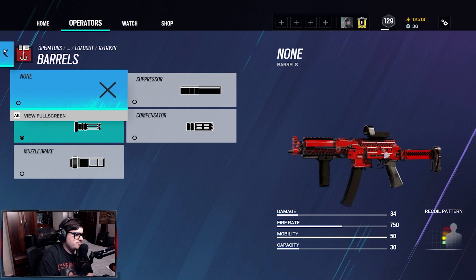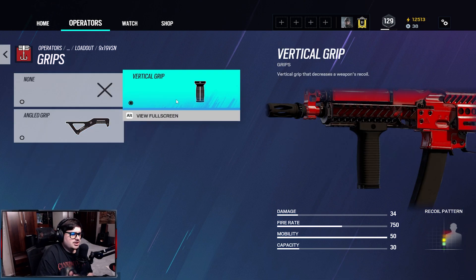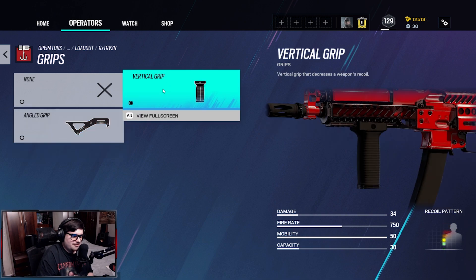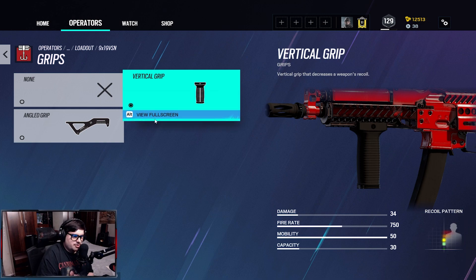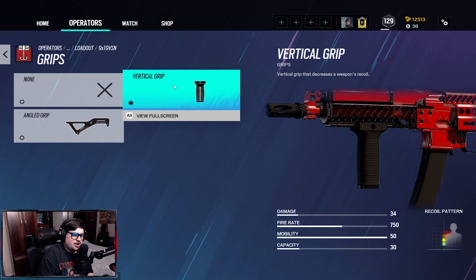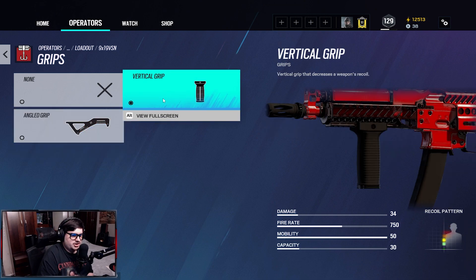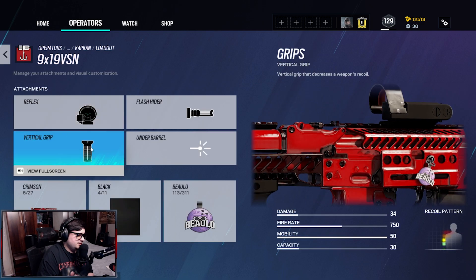For grips you've got vertical grip and angled grip. Looking at the difference: the vertical grip decreases the weapon's recoil by a lot. If you're trying to hit the shoulder it'll hit the head in five bullets due to recoil, but the vertical grip saves you from having to pull down constantly. Angled grip is better if you're peeking a lot; if you're sitting in a corner I'd go vertical grip.